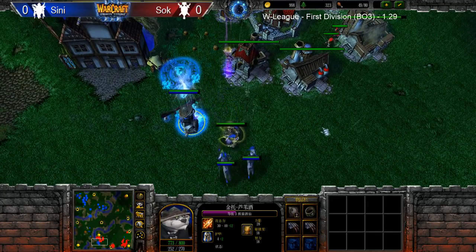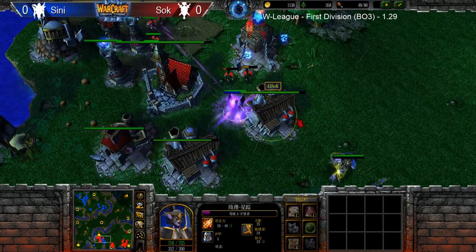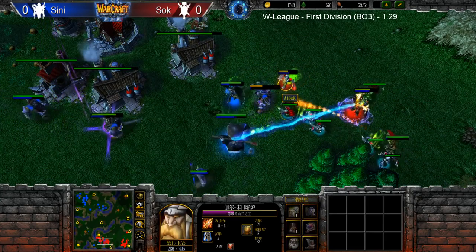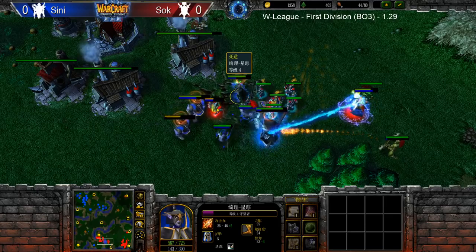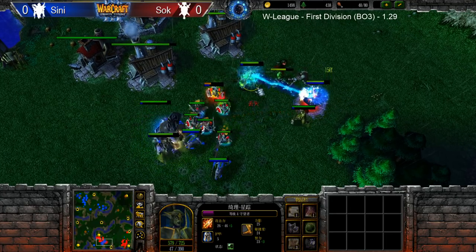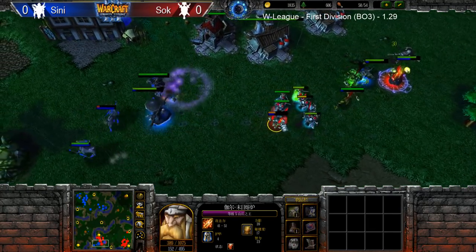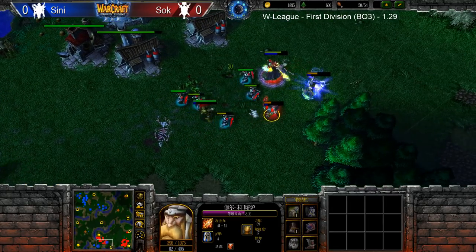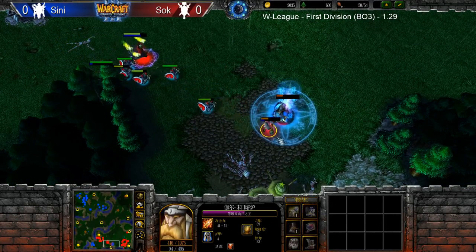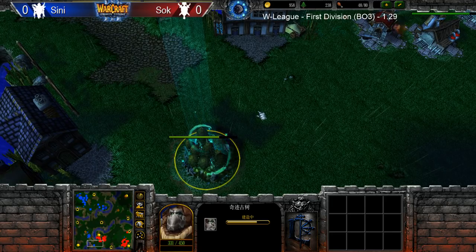Now Sini coming in with his decently strong heroes, but not the biggest army. Wanted to perhaps get rid of the production here, but that wasn't quite achieved. Getting mass Mana Burn now as well. And that's an easy kill on the Bear — did he bring his staff? He didn't. Sini, I'm not so sure about this attack to be honest with you. Banish on the Warden — kind of nice to prevent the right clicks. He's getting drained, and she has a Blink still. So it's gonna be a TP again. That was a very strange attack indeed.